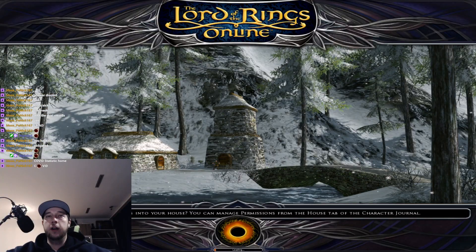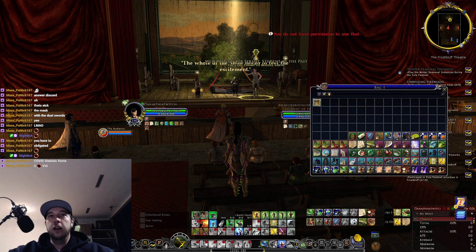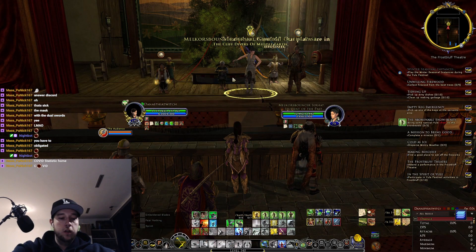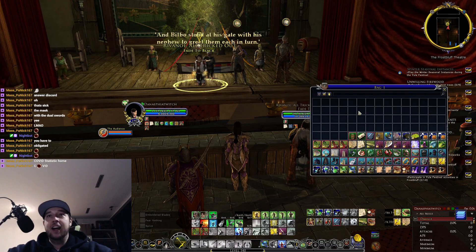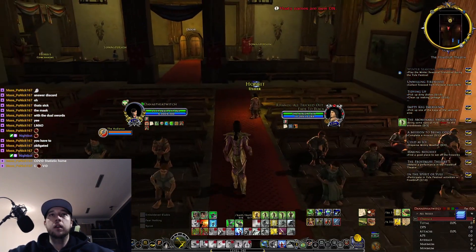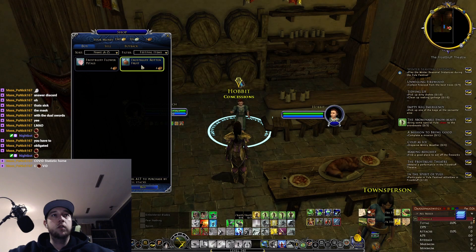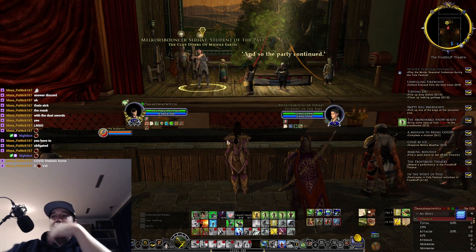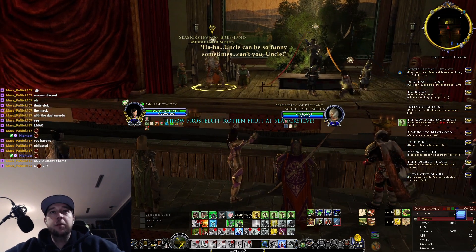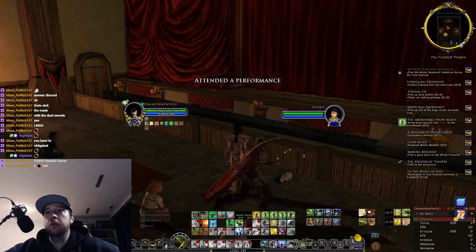For the theater — do I have to actually participate or just watch? Throw Frostbluff rotten fruit at the performers. How do I throw fruits? Maybe someone here sells rotten fruit so I can throw at them. Oh yeah, here we go — rotten fruit. Get off the stage! Bro, I'm swinging my arm. Tier one, that was fast. Ten performances — nice, done.